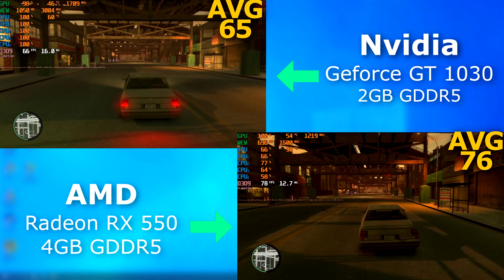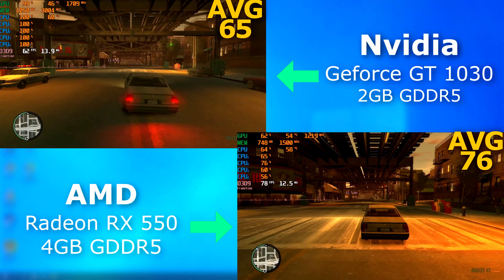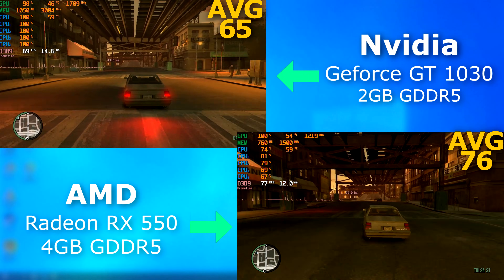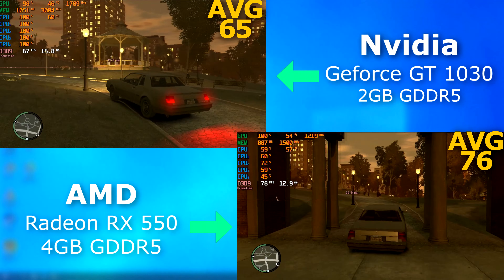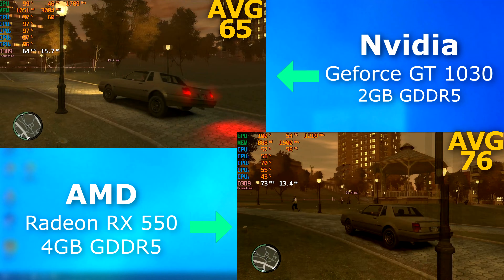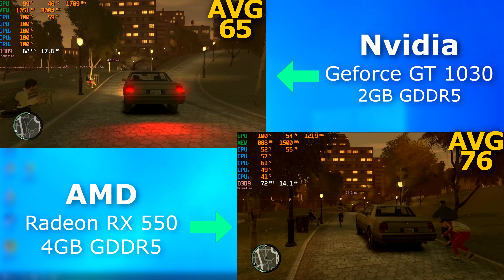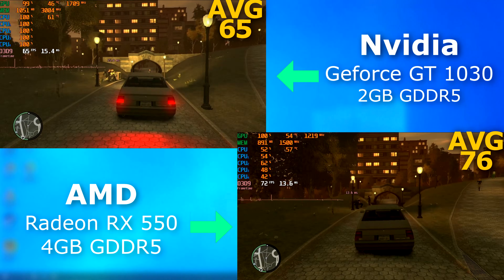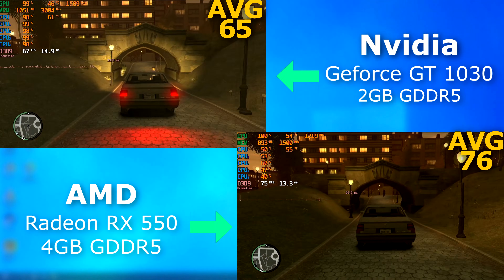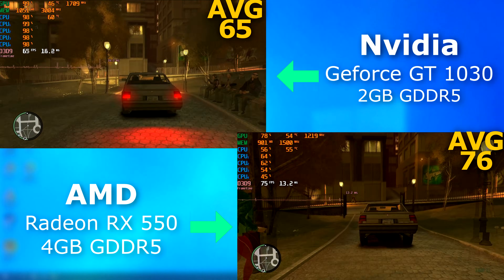I don't know why the HUD shows 100% CPU usage — it wasn't actually at 100%, and it wasn't until I rebooted that it went away, but I forgot to recapture the footage. Regardless, the 550 pulled ahead on all runs and averaged a 16 FPS lead. Both felt fine to play, but the 550 felt smoother. I also noticed that by default the 550 appeared sharper in some scenes with better contrast, and I noticed that across a few other games as well.